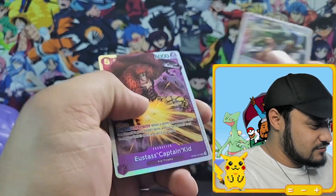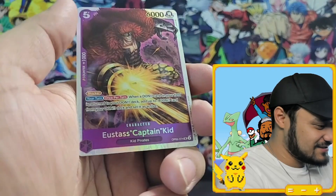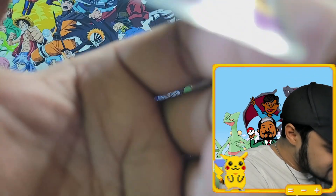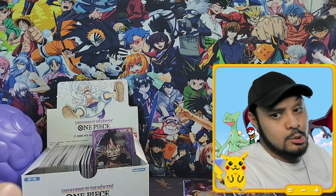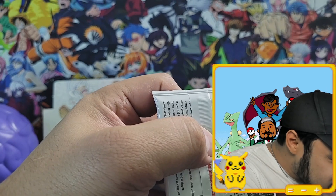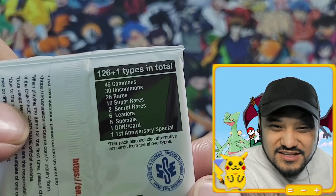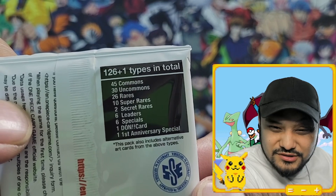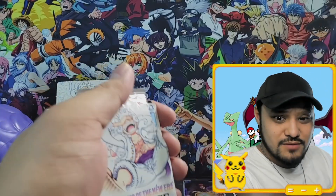Zoro, very cool, and then we have Usopp. Is that how you say his name? Captain Kid — is this SR? Is that super rare or secret rare? It says here: super rare, secret rare, leader specials, Dawn card, first anniversary special card. Dang! And this pack also includes alternative art cards from the above types. Oh my gosh, I might have to get another booster box of this — let me know if you want me to.